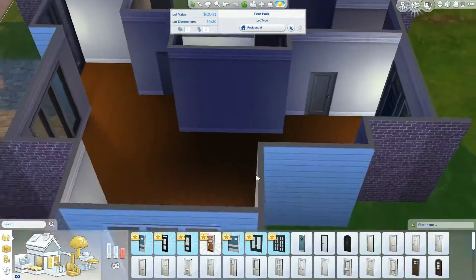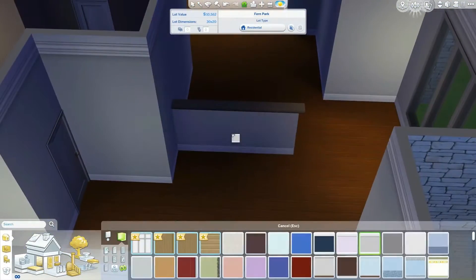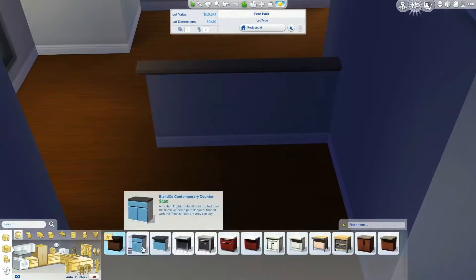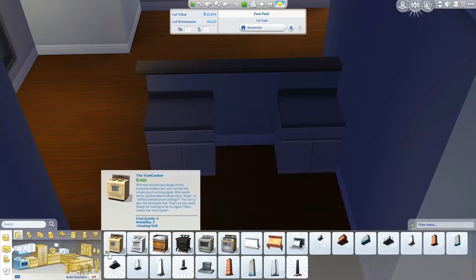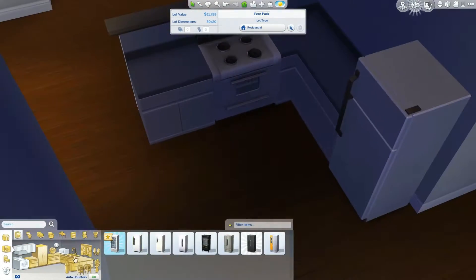I also forgot to mention there's a grill outside and a table and chairs too. I wanted to keep the colors in the house very neutral — I didn't want to use a whole bunch of bright colors, so I just went with neutral colors throughout.